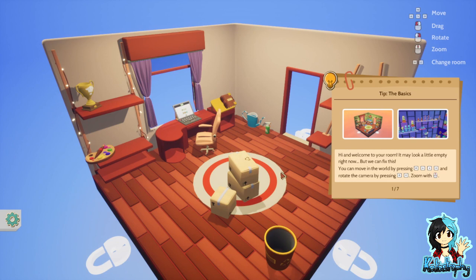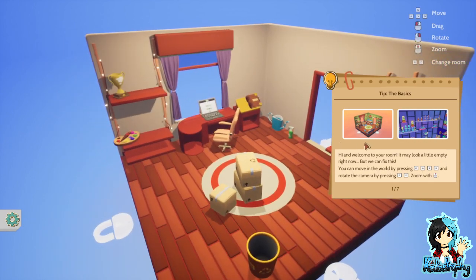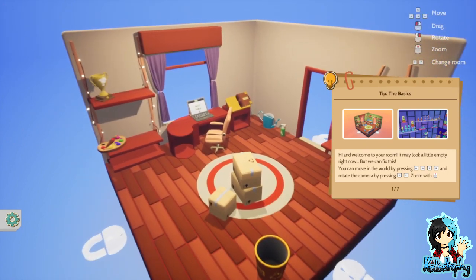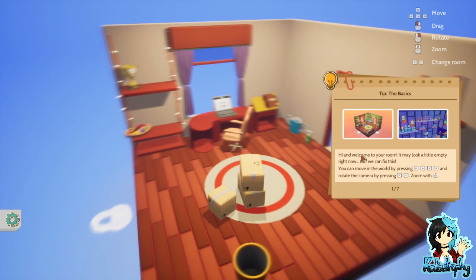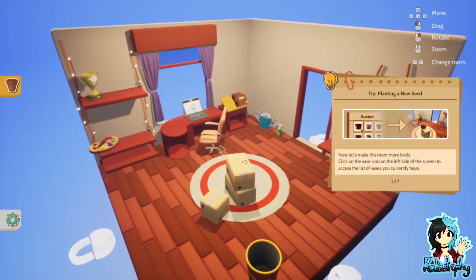Hi and welcome to your room. It may look a little empty right now but we can fix this. You can move inward by pressing WASD and rotate the camera by pressing DE or zoom with the mouse wheel. It's one of those where you have to press the buttons to go on.